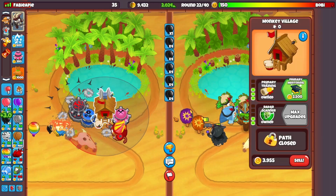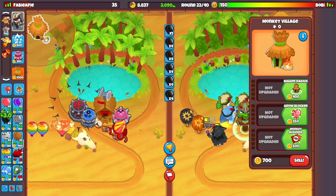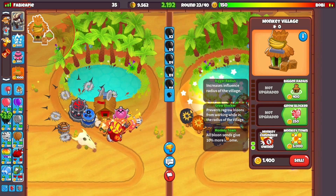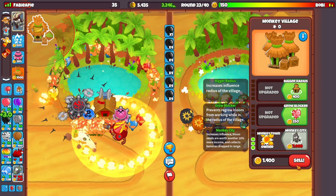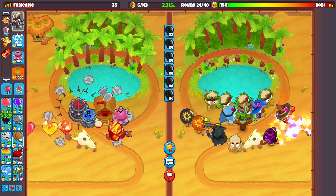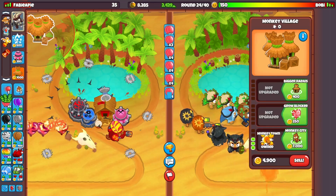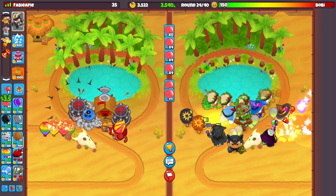Same with the ZOMG — spam the overdrives, try to get them around Gwendoline at good spots near the village. Another really good thing with the village is the bottom path: Monkey Town gives full bloom sense, giving 10 more ECO income. This is a little risky, but remember if he sends a rush and you don't have enough money you can quickly sell it. It's really good for a pure ECO strategy.